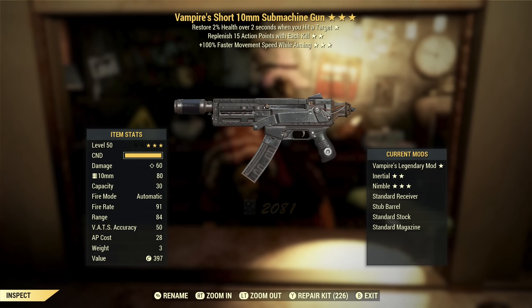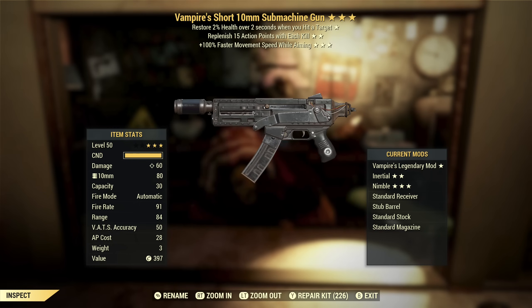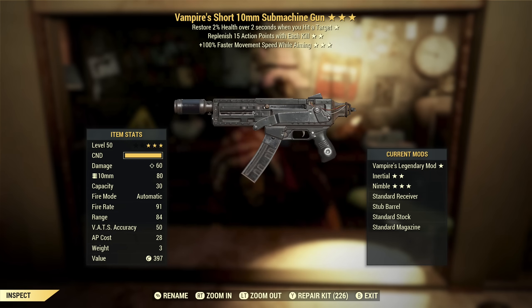We've got a Vampire's 10mm Submachine Gun with replenish AP with each kill and faster movement speed while aiming. Vampire's could be good on this — they do have a really high fire rate, so Vampire's is actually a good effect. Replenish AP with each kill — they do have a high AP cost, so if you're using VATS, having AP replenish every time you kill something could be useful. Movement speed while aiming — for me that's not a useful effect at all, so this is basically a two-star. It's an okay two-star, but not great.